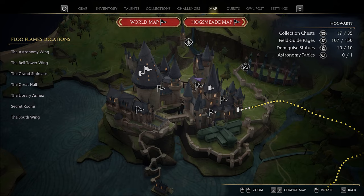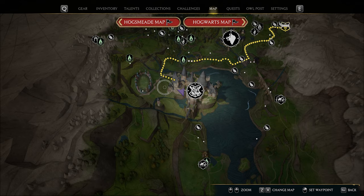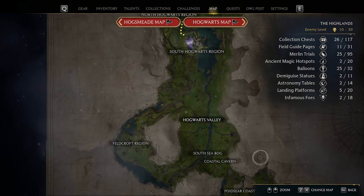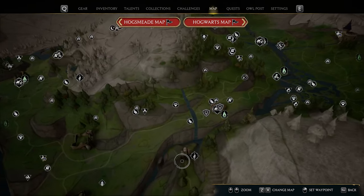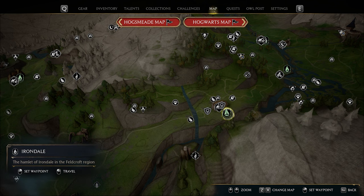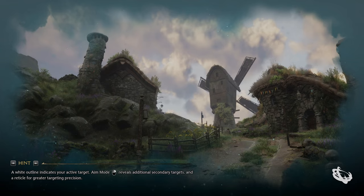Now that you're ready, let's bring up the map. What we're going to want to do is click on world map and then come down to the Feldcroft region, so we can zoom all the way out to see all the different regions. We're going to look for that Feldcroft region and then zoom into that southeastern part. The Floo flame that we're looking for here is Irondale, so go ahead and teleport to Irondale.